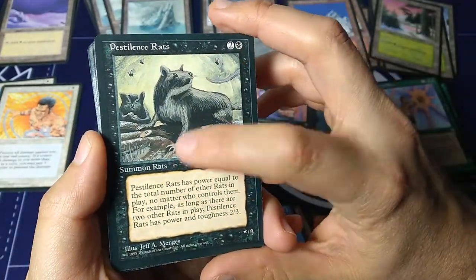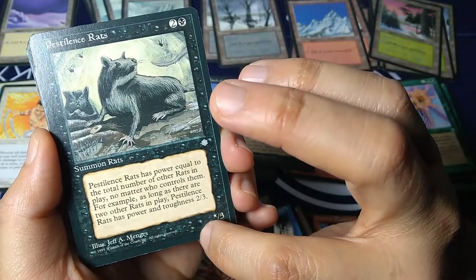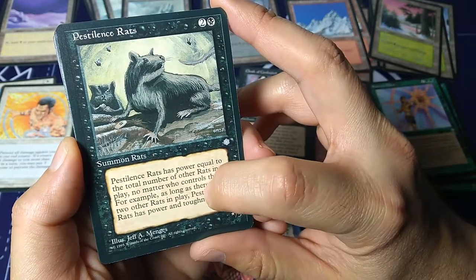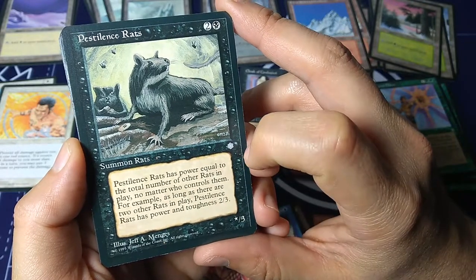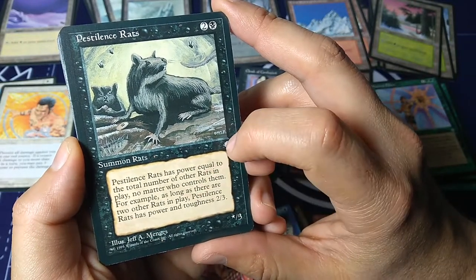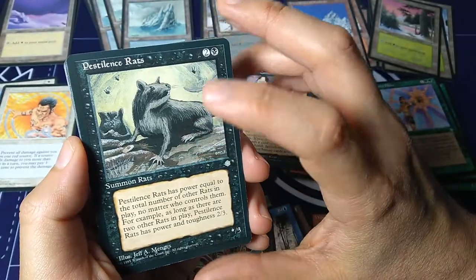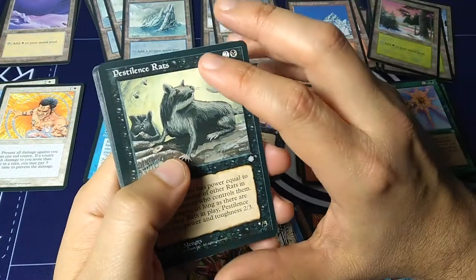Pestilence Rats — summon rats, art by Jeff A. Menges. Two and a black. Pestilence Rats has power equal to the total number of other rats in play, no matter who controls them. For example, as long as there are two other rats in play, this Pestilence Rat has power and toughness of 2/3. So based on how many other rats there are in play, this one could get pretty big. Perfect for your rat tribal deck.